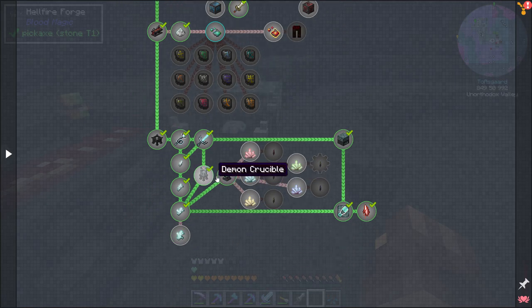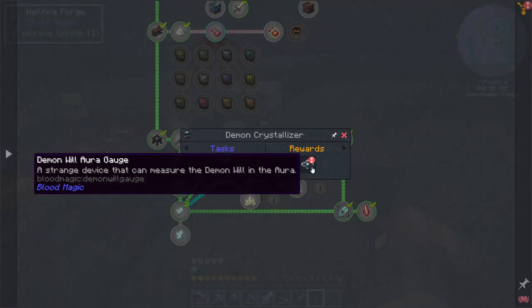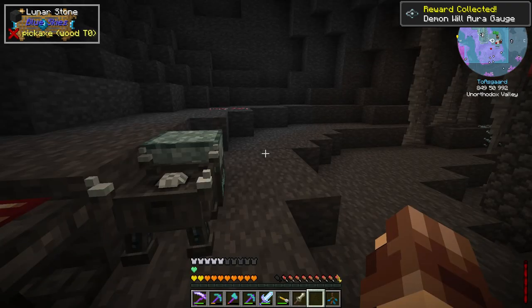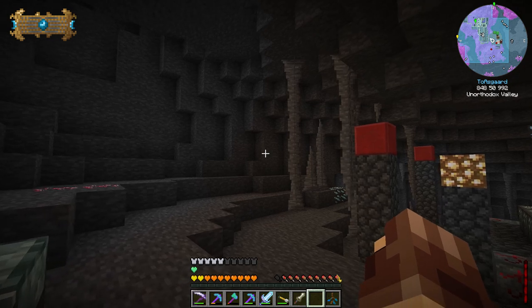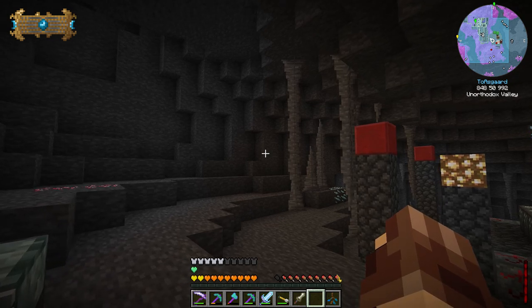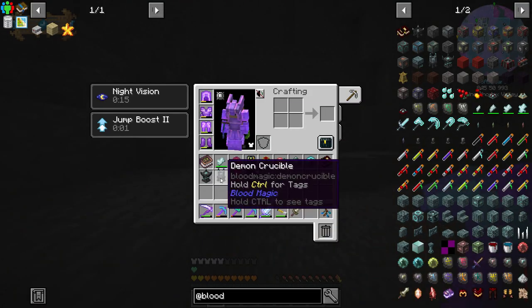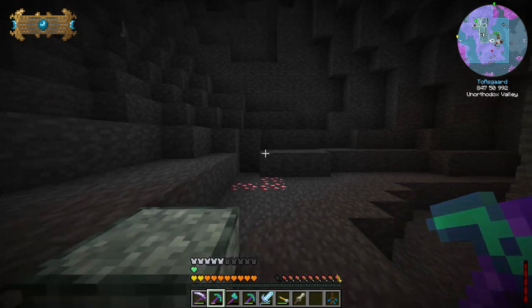For right now, one of each is going to be perfectly fine. We also got a demon will gauge — that will be quite useful. Up at the top left with that in our inventory you'll see a bar; not important at the moment but it will be important shortly.